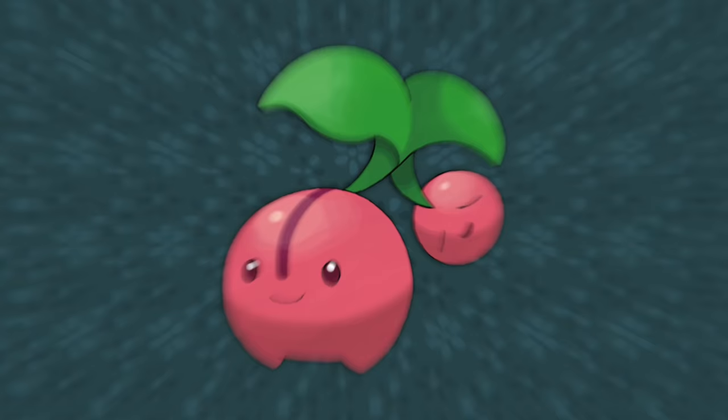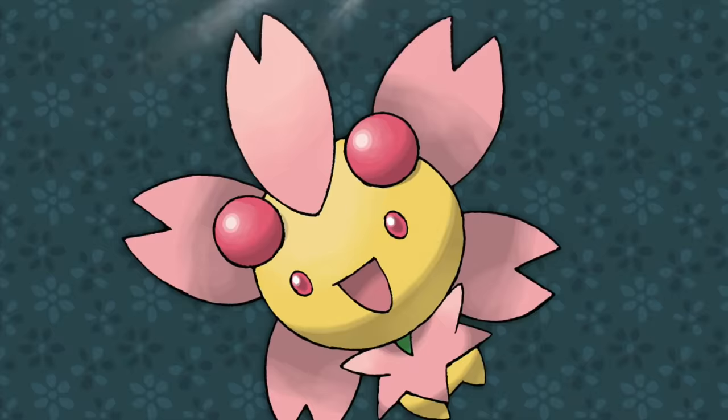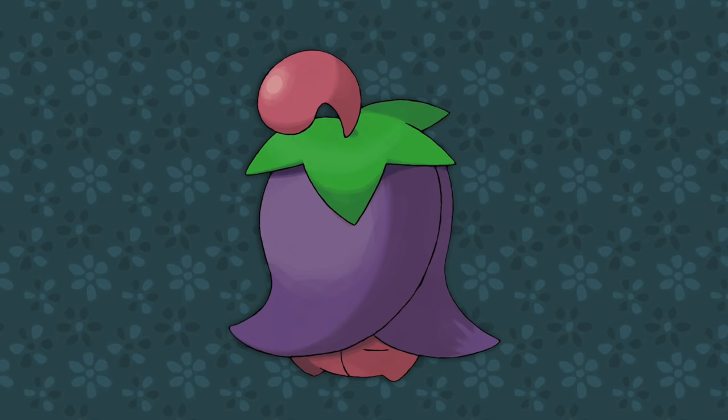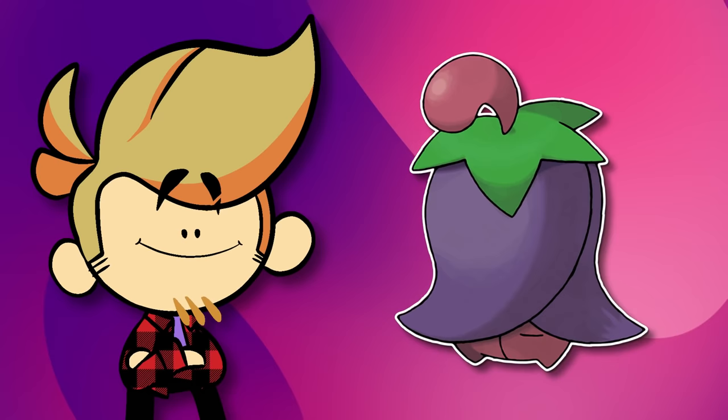Pokémon 420 is Cherubi — for no reason at all. Cherubi is a cherry! Japan is famous for their cherry trees and cherry blossoms, hence Cherrim also having its sunshine form with the proper number of petals. When the sun comes out it blooms — there are actually quite a number of photonastic flowers that open and close based on sunlight. Though strangely, its overcast form doesn't quite resemble cherry blossoms; it's more like a fuchsia flower, which are also famous across Japan.